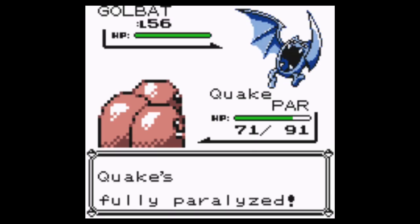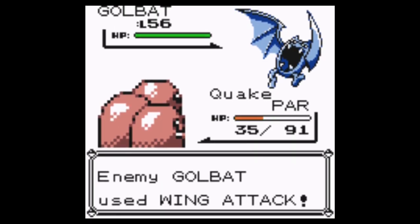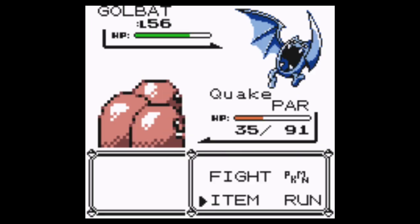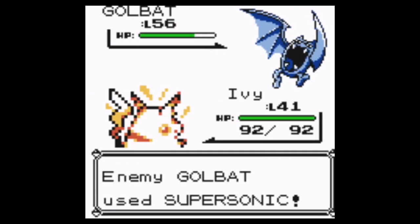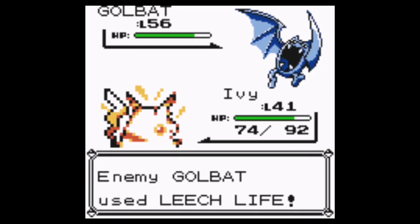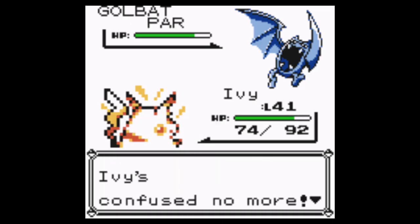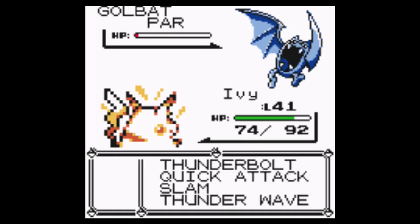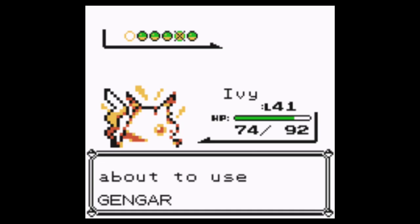Golbat? Bummer. Slash attack has a higher chance of getting a critical hit. Switch into Ivy. Supersonic — not fun. I do not like Supersonic. Should I get a Thunder Wave out on this Golbat? Come on — yes! That's what I was hoping for. Thunderbolt — so close, so close. Please don't use a healing move. Yes! All right.